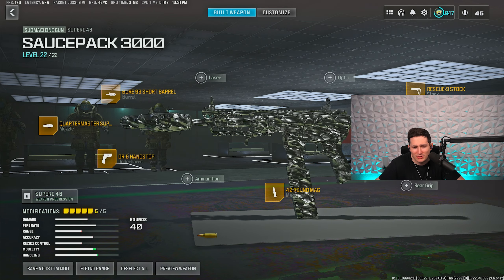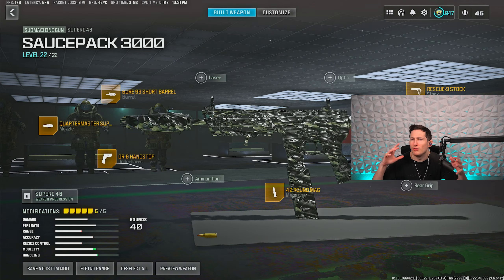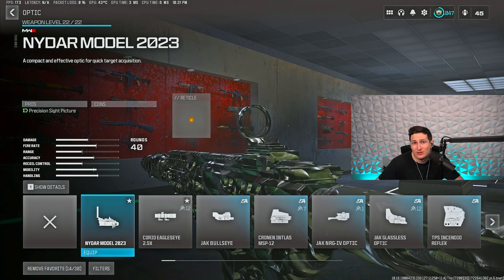If you guys do want to use an optic with this setup, I do understand some people don't like the iron sights — that's totally fine, just take off the DR6 and chuck on an optic. You will aim in a little bit slower with it, that's just kind of the price you pay. If I did have to recommend an optic, I would recommend the Niter — it's just the overall ease of use.